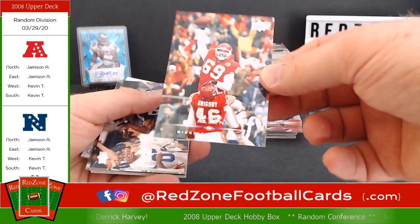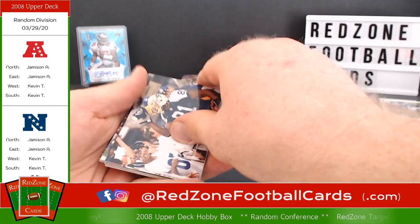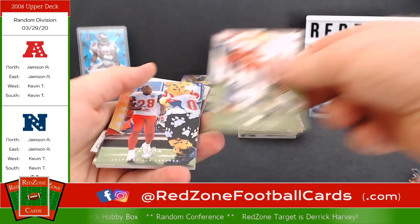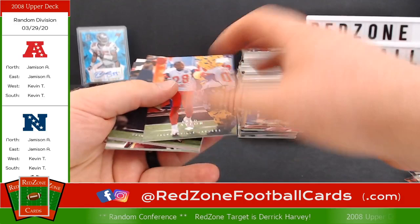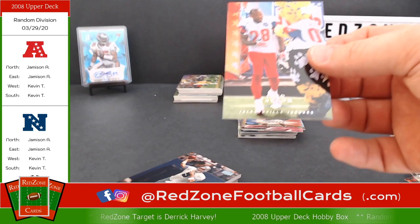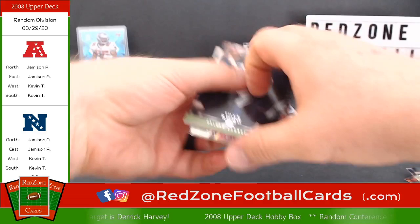Was that Jared Allen? I never knew he was with the Chiefs — somebody I only remember as a Viking. Terrell Owens with the popcorn — that's a pretty good shot, I remember that, pretty neat. Michael Jenkins. Greg Olson. And here we go — we got the Freddie T. Looks like it's in his Pro Bowl uniform too, pretty neat. I'm going to go ahead and put that in a penny sleeve.